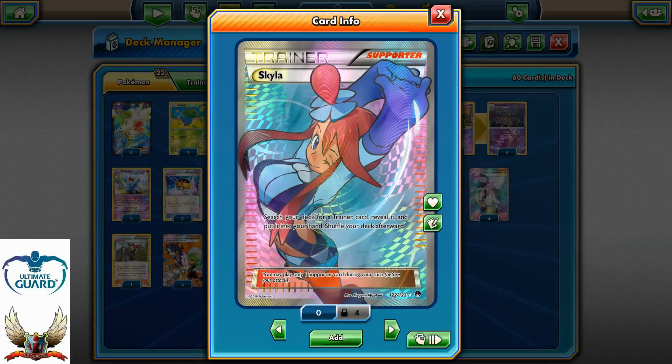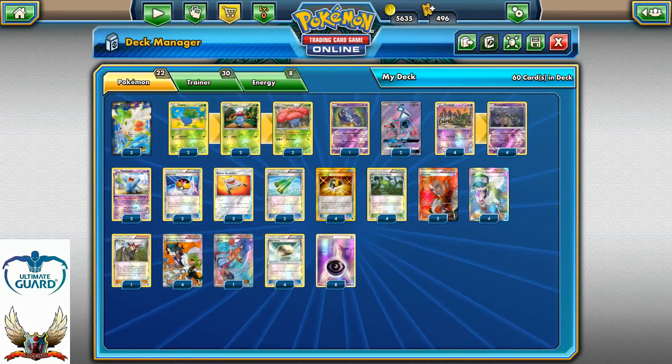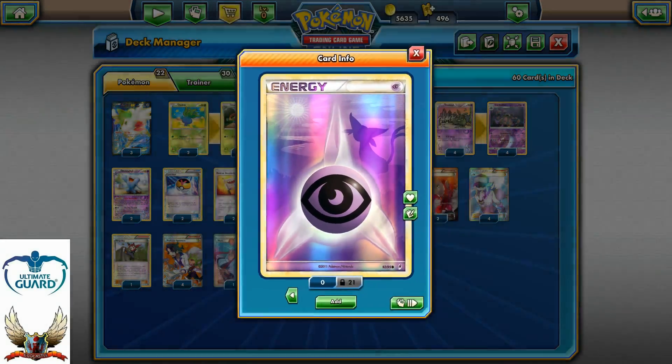There's also one Skyla — optional, but I really like it and it's pretty cool. Four copies of Float Stones, so Pokemon with a Float Stone will have free retreat. That's it — only two energy-related cards in this deck and eight basic Psychic energies.